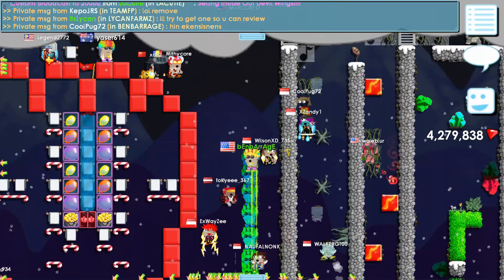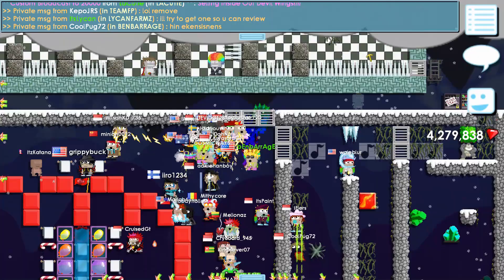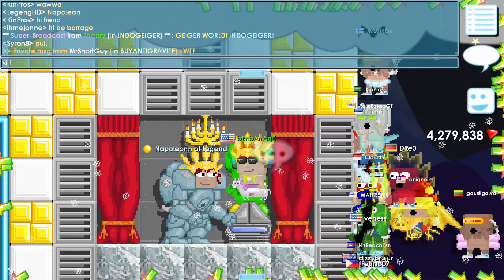You can literally fly with this machine — come to Bend Barrage right now! Wow, you can fly! So good, and with the jetpack it's even better. So fun! Let me give this back to Napoleon of Legend — thank you so much!